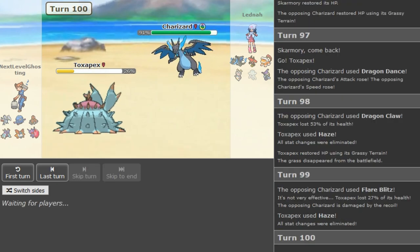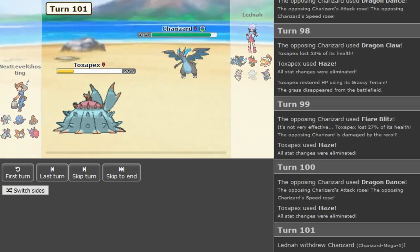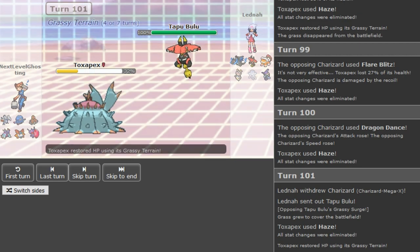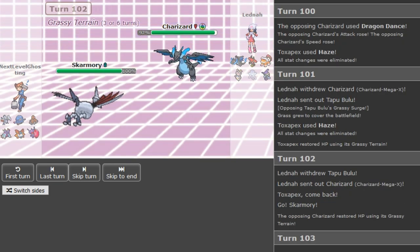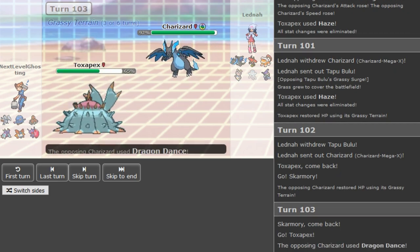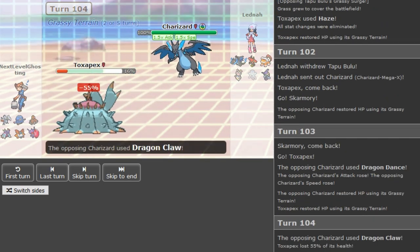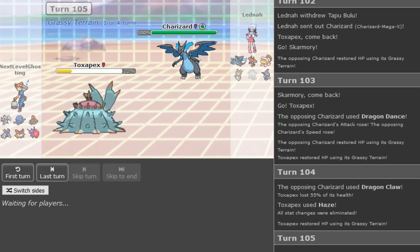That's also calling out another Haze — if he can get up a DD and kill Toxapex while keeping Zard at a healthy amount, he can potentially win. Skarmory showed Rocks and Roost but didn't show Defog — what is the last move? If it doesn't have Brave Bird or Whirlwind this Bulu can actually put in some work here, because it's SD-ing up. Walrein four times resists Grass so it'll eat the Horn Leech like nothing.